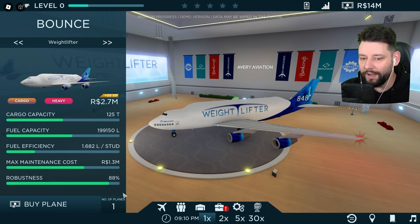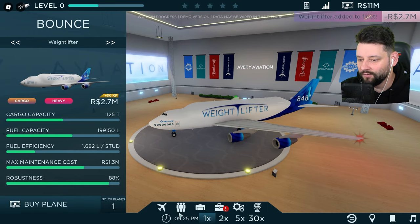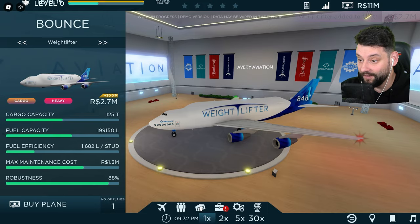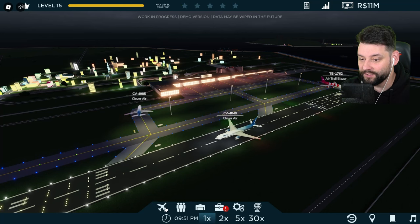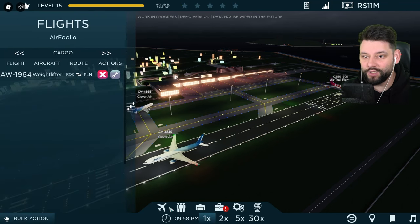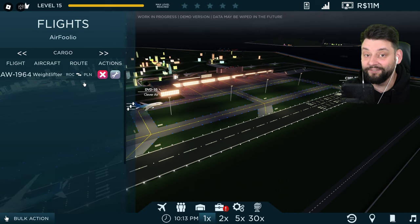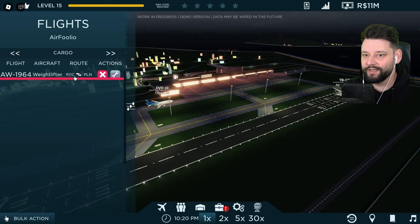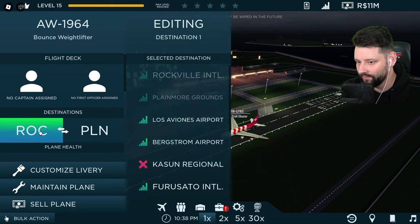I'm actually going to buy one of them to begin with. Very, very expensive right now. In my planes I've now only got one cargo plane, which is my Weightlifter. It lifts the weight! We're going to change all the statistics on it and where it delivers to and from. It can't go to every airport because it needs to be cargo and needs to be able to handle the route.